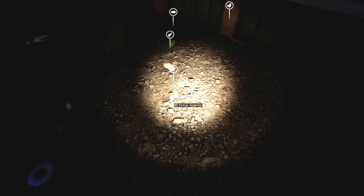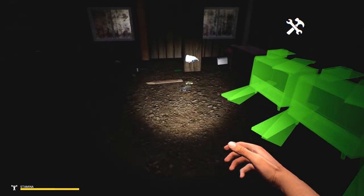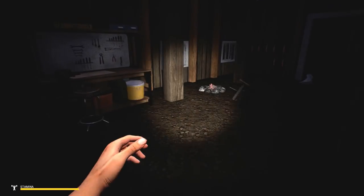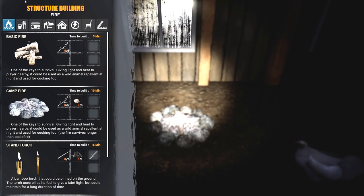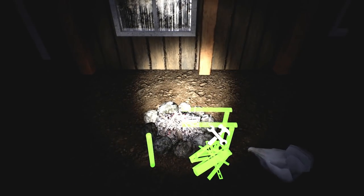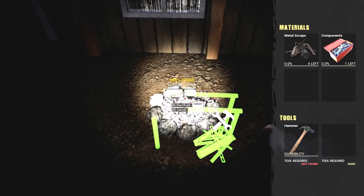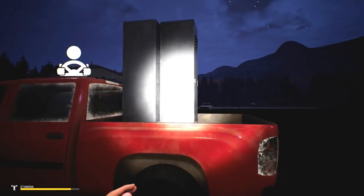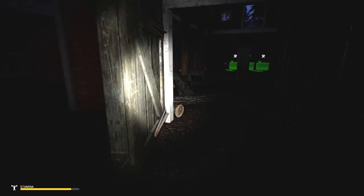I don't see any more salt — doesn't mean we don't have any, I just don't see any. Let's build the next thing on the fireplace because we need to get some lights in here. We need what I think is four and one. Bobby's a good chicken — I've got the door open and he's not even walking out. I might not have to kill him after all. I could just make him a chicken coop.